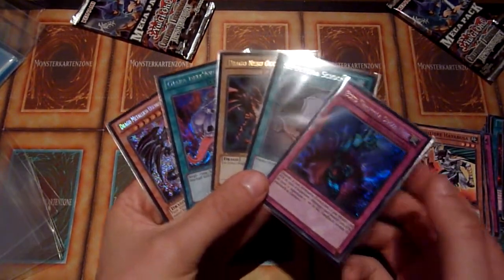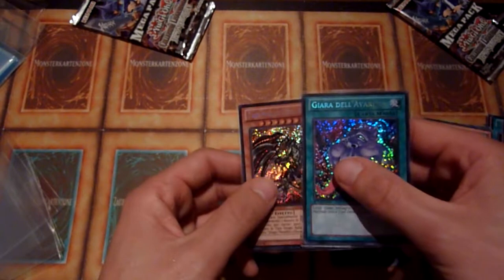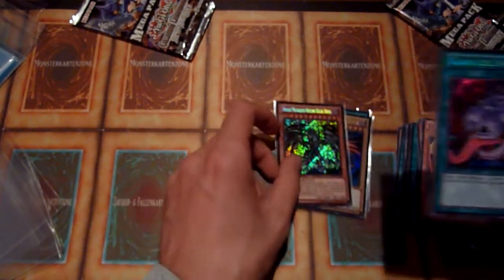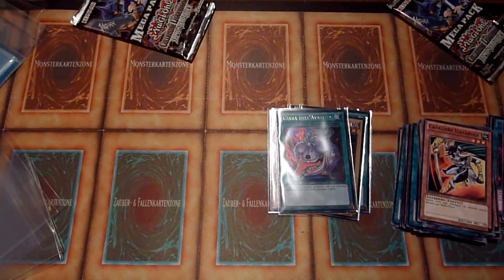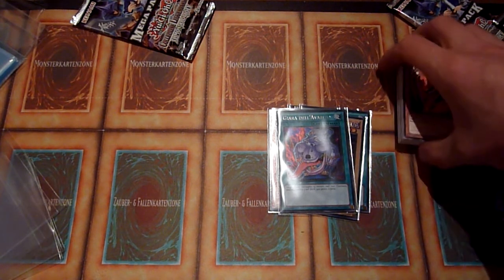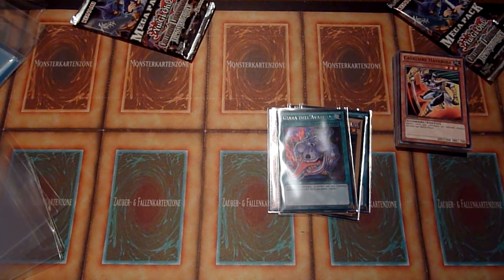Out of five packs, I got five pulls that I would consider decent: the BTH, the Foolish, Red-Eyes, and Red-Eyes Darkness Metal Dragon — Oscuro should be Darkness. Whatever, I'm confused with all the different Red-Eyes versions there are. And a Pot of Greed. That's it for today. Thank you for watching this video. Consider subscribing if you enjoy my content. I will most definitely open more stuff like this in the future. Stay safe, and see you next time on Random Old School Yu-Gi-Oh! Goodbye.